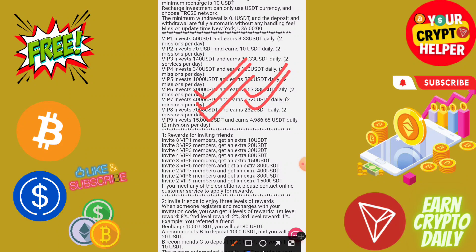If you invest 50,000 you will get 9,809 USDT, or if you invest 15,000 you will get 4,986 USDT per day.